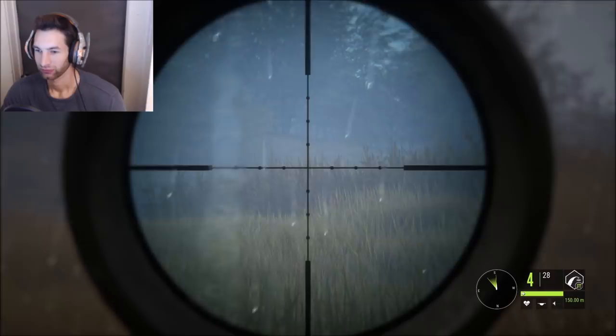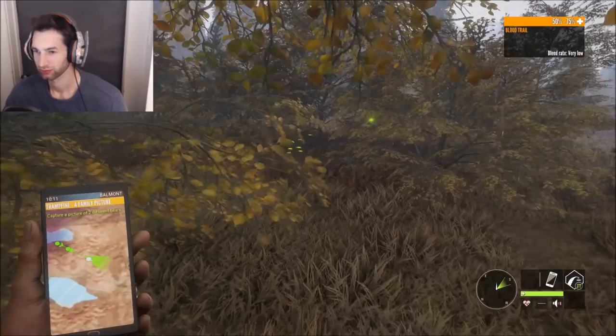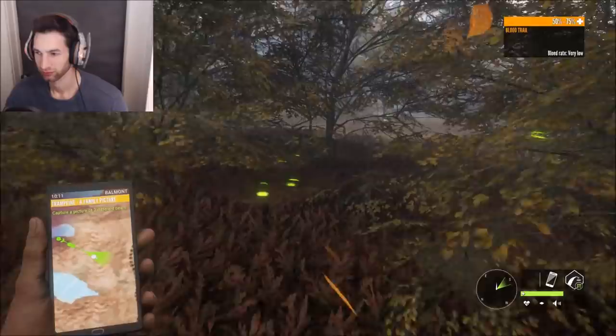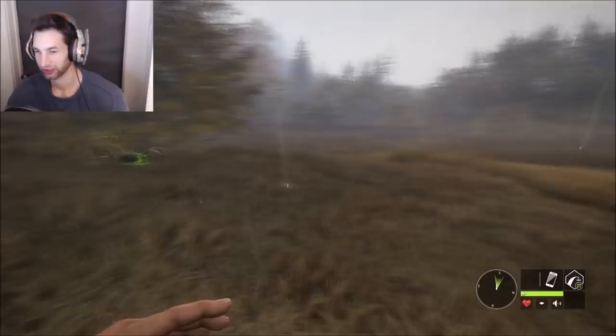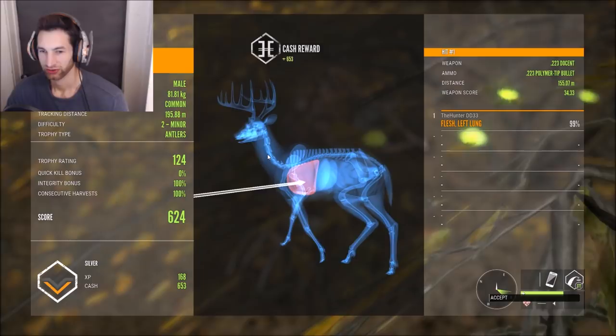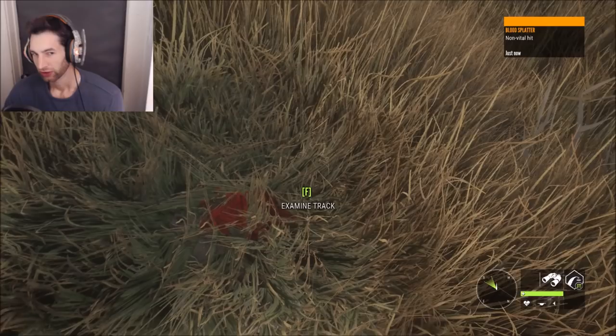That might have been a little bit high in the shoulder blade area but we'll have to check on that. This one's a perfect shot — really good blood here. He's down right here. He ran quite a ways then hooked around and started coming back to where he started. He scores 124 — a little too small to be gold. We still got left lung at 155 meters.